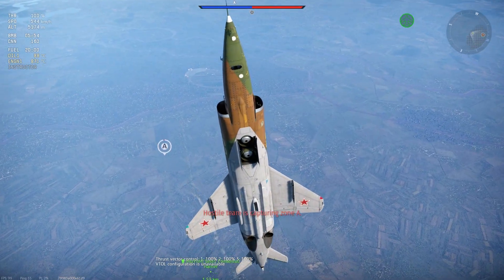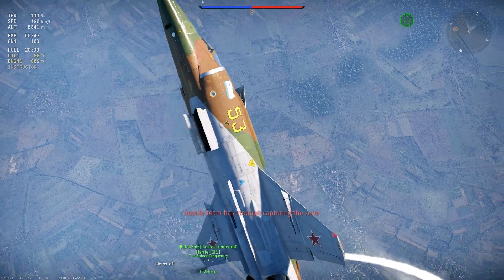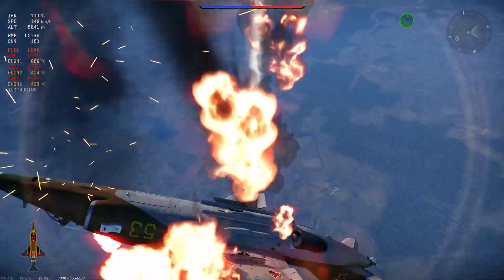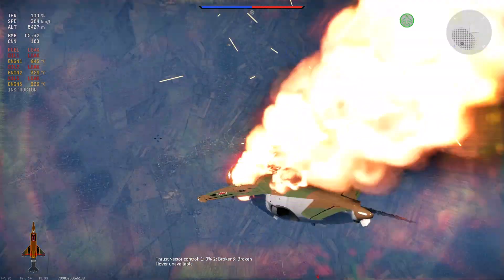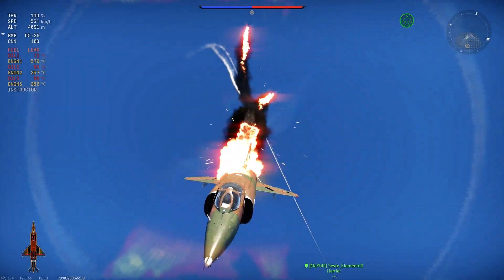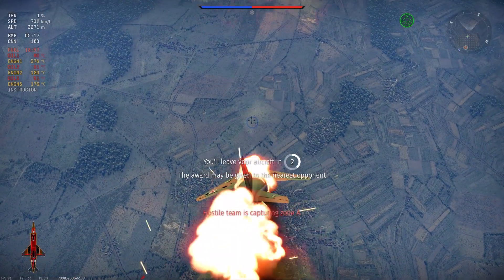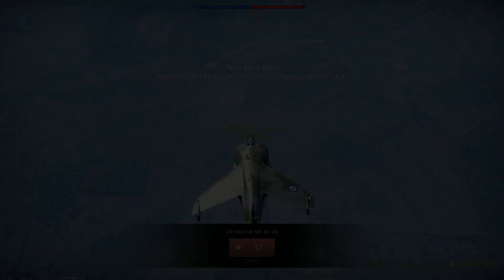I need these thrust vectors to open. Let me try and see what kind of nonsense I can pull. I survived that somehow. Oh no, I'm not surviving this. What engine do I have left? I have that one. I have no aileron control. Those are a lot of bits of my aircraft gone — that is not good. And there goes the tail control. We're ejecting. Okay, looks like that's that.